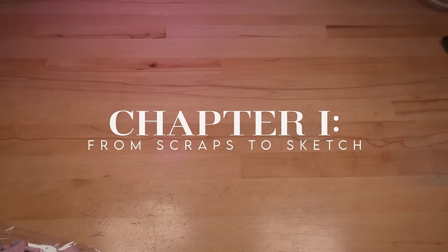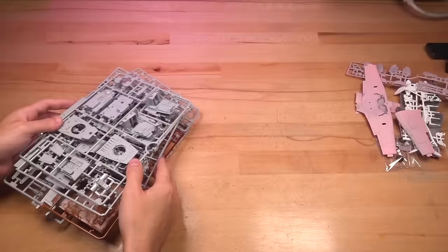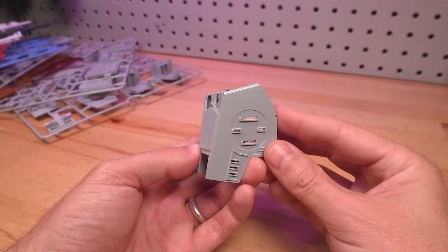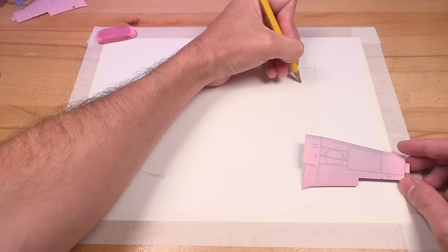For most of my mechanical builds, the project starts with analyzing the pieces I have on hand. For this one, I wanted to repurpose an airplane model kit, this classic Star Wars AT-ST model, this cheap tank kit, and some lovely Gundam sprues. Using larger parts from such recognizable designs meant that it was going to be essential to be as transformative as possible.